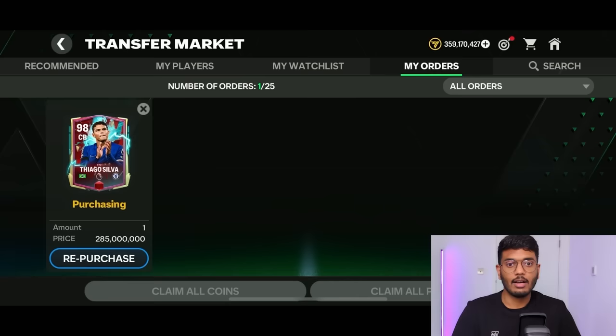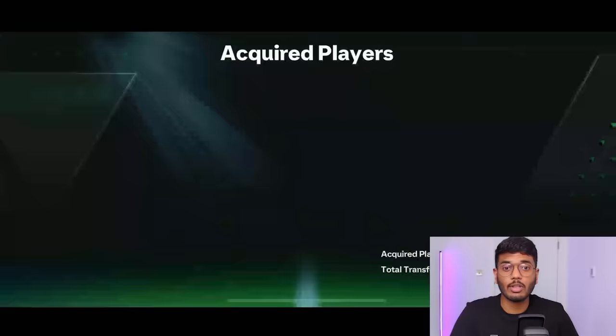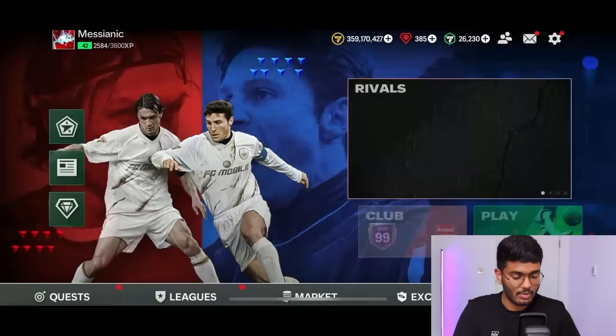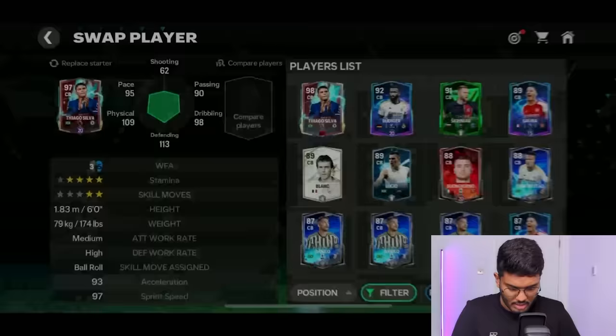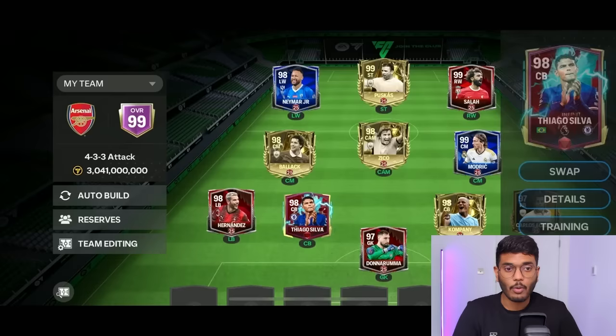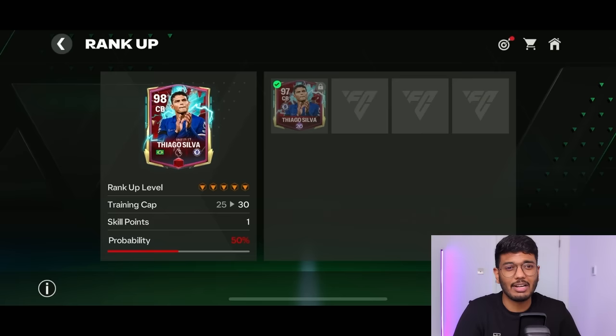Let's get the ranked-up Thiago Silva and try to upgrade him to max OVR — five ranks. Purchase successful. Placing him at center back. Now I need to rank him up — the purple one is only 50% probability. Not sure if I should try or buy another Thiago Silva from the market.